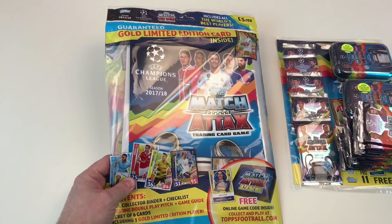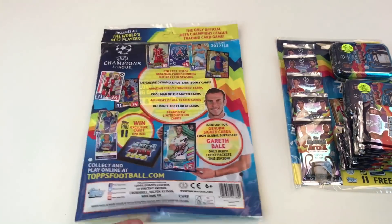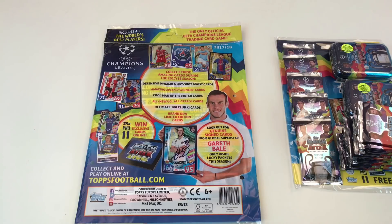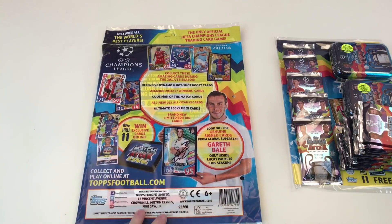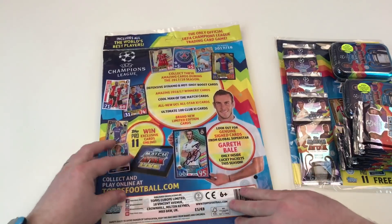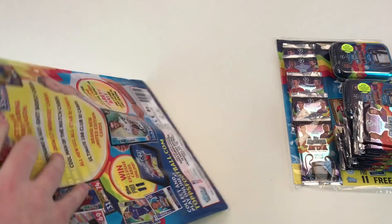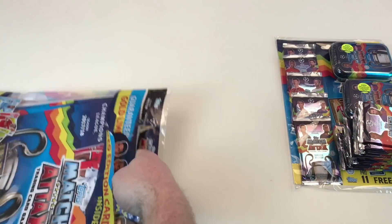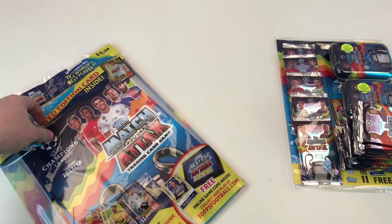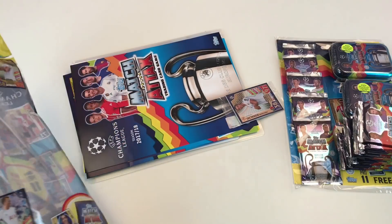I'm quite excited to find out whether the starter pack binder has cards feeding in from the top or the side like in the last collection. Look out for genuine signed cards from global superstar Gareth Bale — that's awesome. It's a completely sealed packet this time, which is different. It includes a cool collector binder, a checklist, a double play pitch, a game card guide, and a packet of six cards including a gold limited edition.